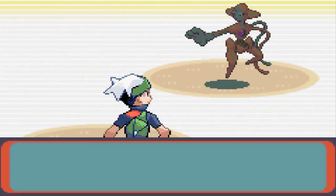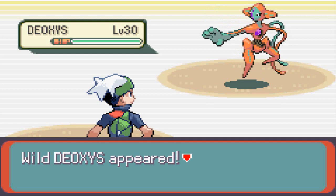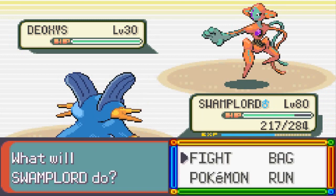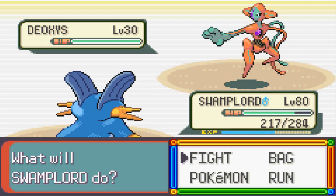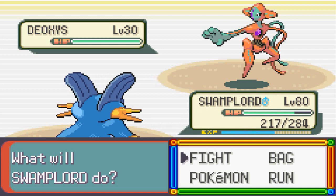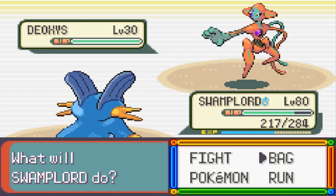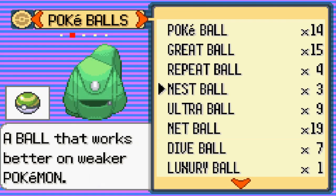There he is — Deoxys, the alien Pokémon! Look at this guy. I think it's in Speed Form, I could be wrong — comment down below, guys. It's a wild Deoxys at level 30, kind of like Mew but not as powerful as Mew. If you remember in Pokémon Omega Ruby and Alpha Sapphire, you can capture this Pokémon after the Rayquaza event at level 80 and it would just destroy you — but here it's at level 30.